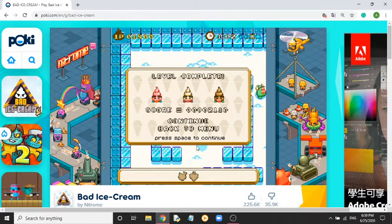So if you're doing multiplayer, one ice cream will win and the other won't. The ice cream with higher points will win — the one which ate more fruits will have the higher points. Okay, let's continue.